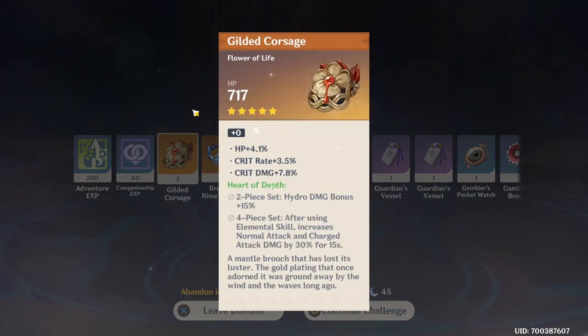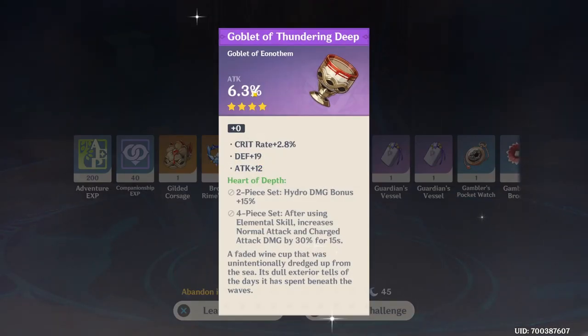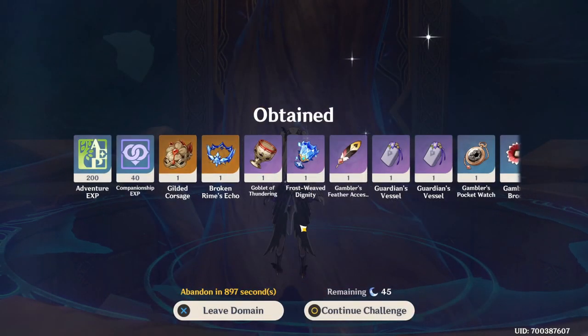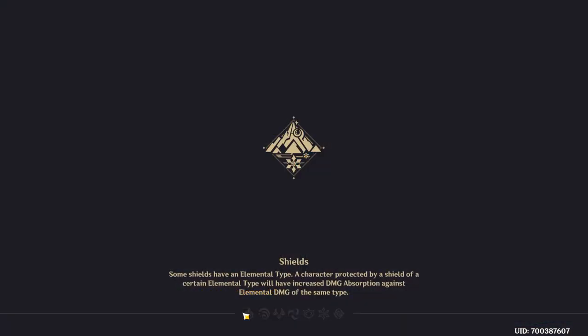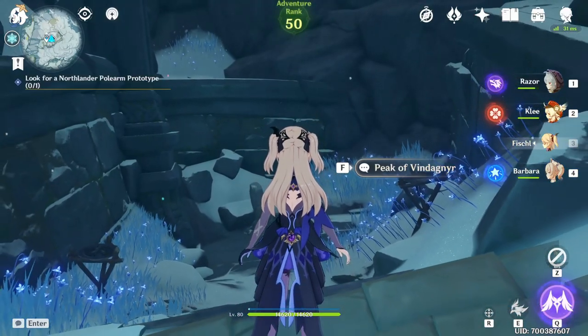You can also check out the stats: my flower got HP percentage, crit rate percentage, and crit damage percentage — 3.5 and 7.8, which doesn't look bad at all. On my cup I got attack percentage, crit rate percentage, defense, and flat attack. This is how the new reward mechanism works. You can click 'continue challenge' to keep fighting in this domain, or 'leave domain' to do something else. This is where you can farm the new Ocean Conqueror artifacts. If the video was helpful, don't forget to leave a like and subscribe for more videos. See you next time, bye!